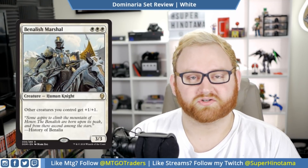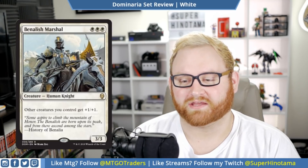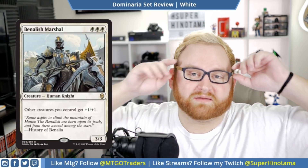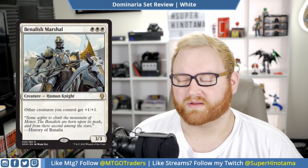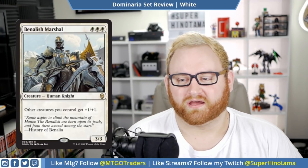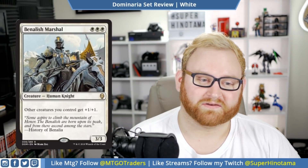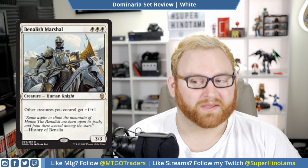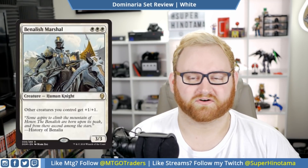Moving on, we have Banalish Marshall. This is three white mana — if you're all-in on white in draft and sealed. It's a rare, a 3/3 where other creatures you control get plus one, plus one. This is a really good anthem ability. Knights are kind of coming back in a big way in Dominaria — I really like that. I like Banalish Marshall for a Standard deck list; maybe there'll be a cool mono-white weenies deck. For draft and sealed, this is a card that needs triple white mana, so you probably won't want to get into it unless you have a lot of good white cards already. This might get passed around the table a bit. But in Standard, this card is just fine.